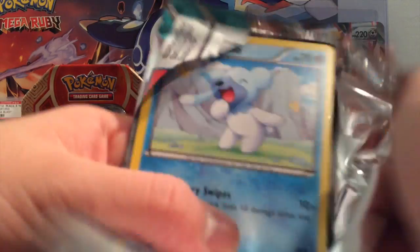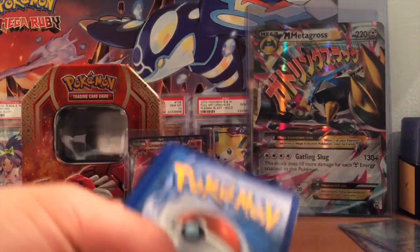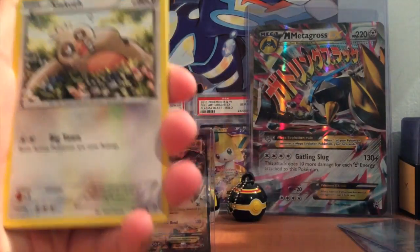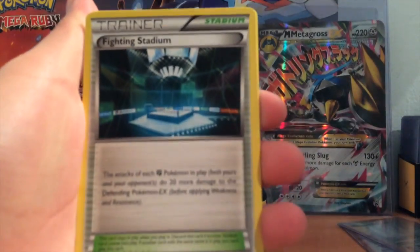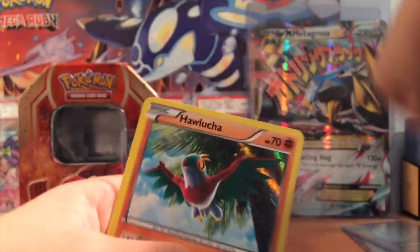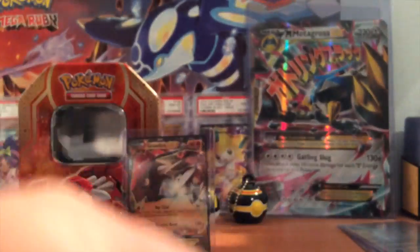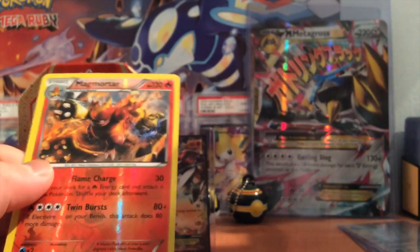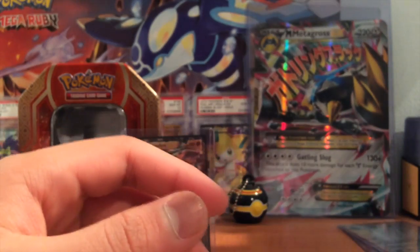On to Furious Fist — I had really good luck with this set. I remember I'm missing only like one or two cards. I was very close to completing it. We got Cubchoo, Psyduck, Trapinch, Colossal, Zubat, Hitmonchan, Fighting Stadium, Full Heal, Magmortar, a Rare Reverse, and Hawlucha holo. Finally a holo! One of the worst cards in the set though — the attack only does anything against EX's, so it's not very playable.